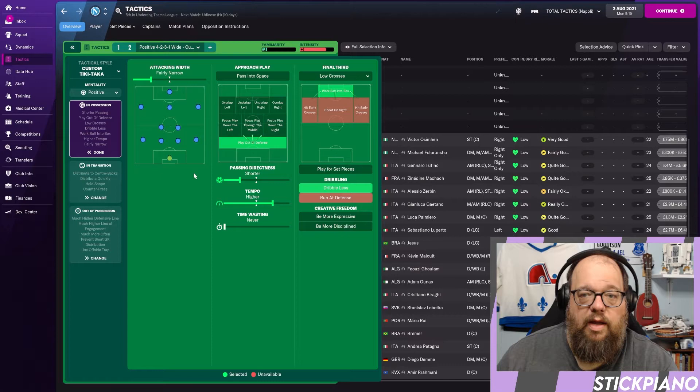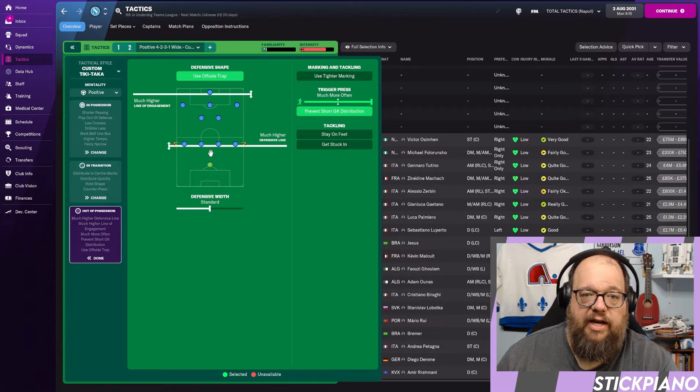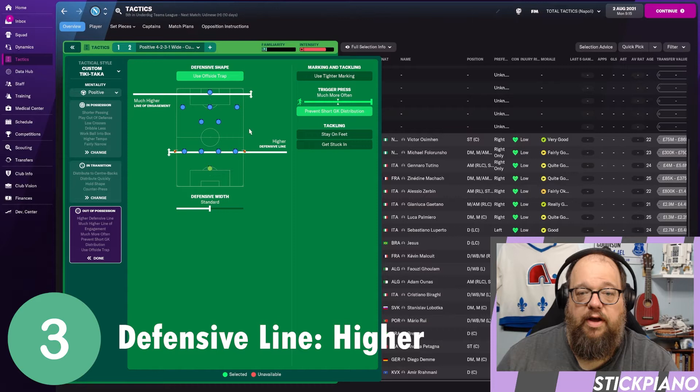Now checking the out-of-possession team instructions: much higher line of engagement and much higher defensive line. I'm not comfortable with that. I'm going to use my third change on the defensive line, setting it to higher — that's my preferred depth, sometimes even standard. And I'll move the line of engagement back down to higher, but I don't want to burn four changes on team instructions. Three is enough for me.